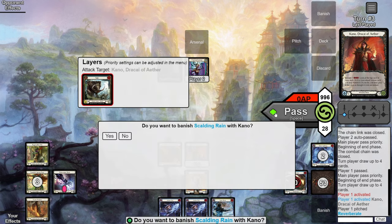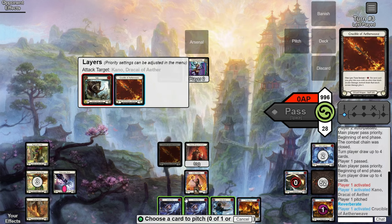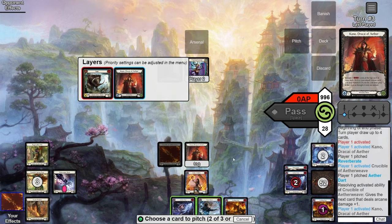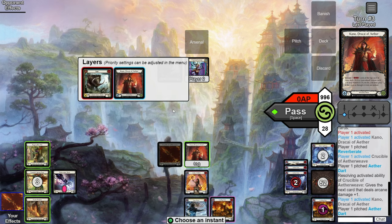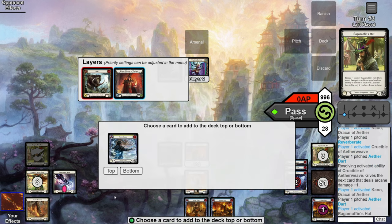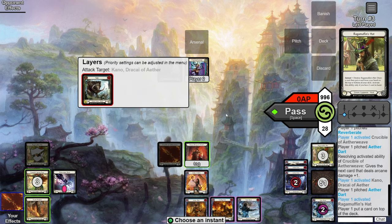We activate Kano, let it resolve, and hit a one-drop — perfect. Next we need to get the two blues out of our hand: activate Crucible pitching another blue, let that resolve, then activate Kano again. Now with one card in hand, responding to that Kano activation, we activate Ragamuffin's Hat — we draw a blue — and place Sonic Boom on top of our deck. We let the Kano activation resolve, banishing the Sonic Boom.